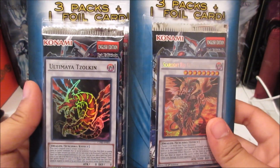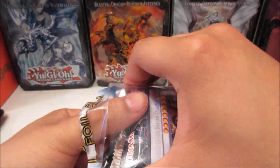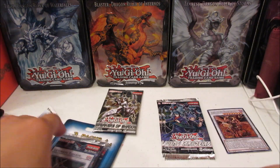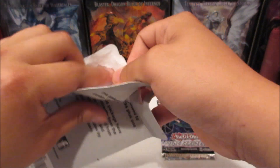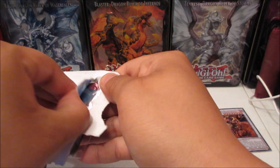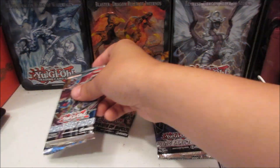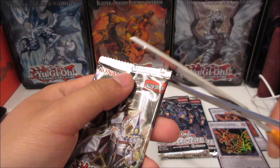Oh my gosh, but yeah let's crack into it. Unfortunately my camera battery's low, gotta charge up the battery soon. So what packs do we get? Breakers of Shadow and two Wing Raiders. Alright, let's get this out — Ultima Azouken, Wing Raiders, and two High-Speed Riders. Let's break into the Breakers of Shadow, no puns intended.